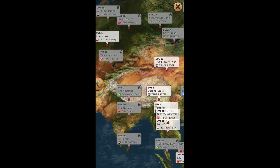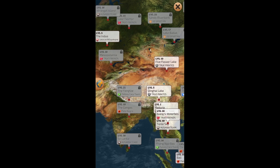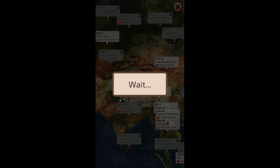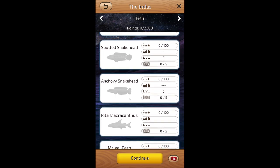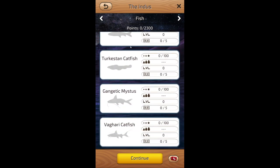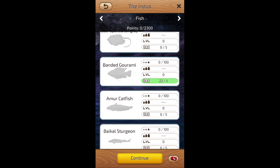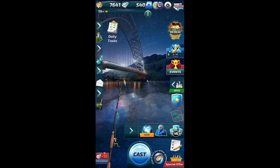What is this? Asia... Africa... all of Asia almost, basically. So let's start at the Indus and then make our way through all of these levels onwards. Let's see — Birdy Loach, Wagra Barrel, Snakehead, Scissor, Long-Whiskered Catfish — Migratory, Kirkostan Catfish. Oh my god, this is some cool stuff. Banded Garamay — we've caught those on another map. Bacal Sturgeon. Let's go.